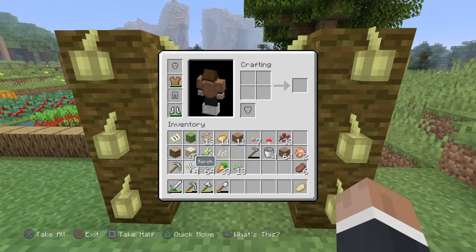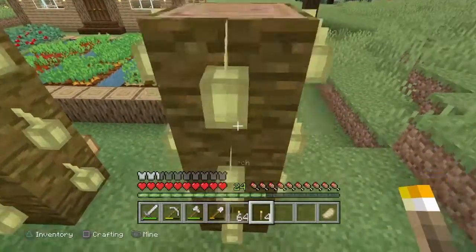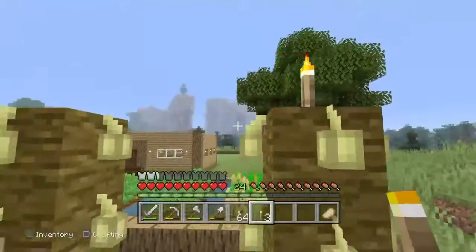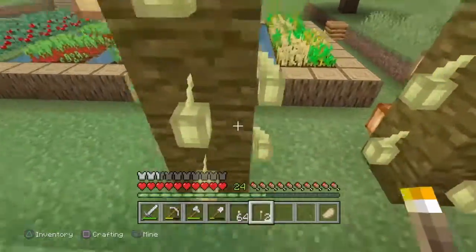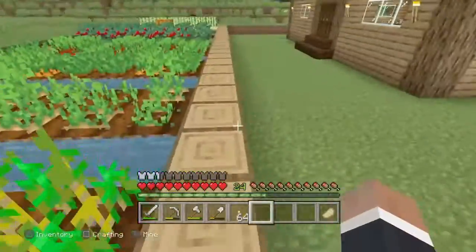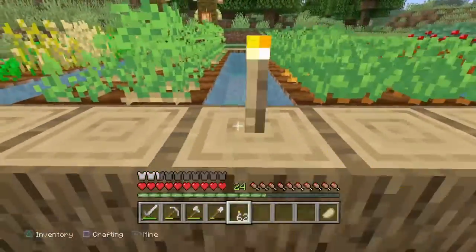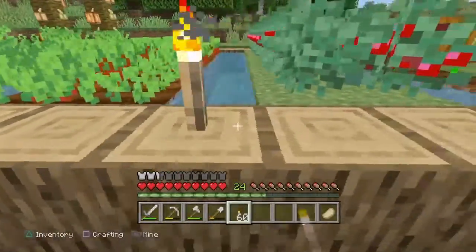Now to completely torch the place — and I don't mean burn it, I mean put torches absolutely everywhere. Giving them light makes them grow better, as far as I'm aware anyway. It looks so cool, it looks amazing! I've decided against fences. I'm just going to put a load of torches everywhere so my lovely crops can grow big and strong.